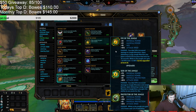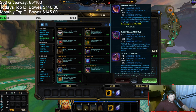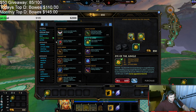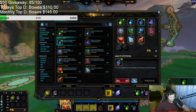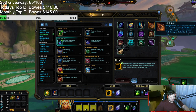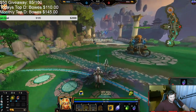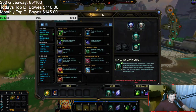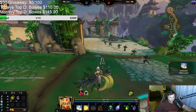Does anything else give attack speed? I have the jungle item, it gives 10%. Nothing else gives attack speed? Alright. And then I want to go into Book of Thoth, so I want to get some power online. Also, Relics are cracked right now — Meditation got a buff, so it's even better than what it was. I'm gonna start with Meditation.